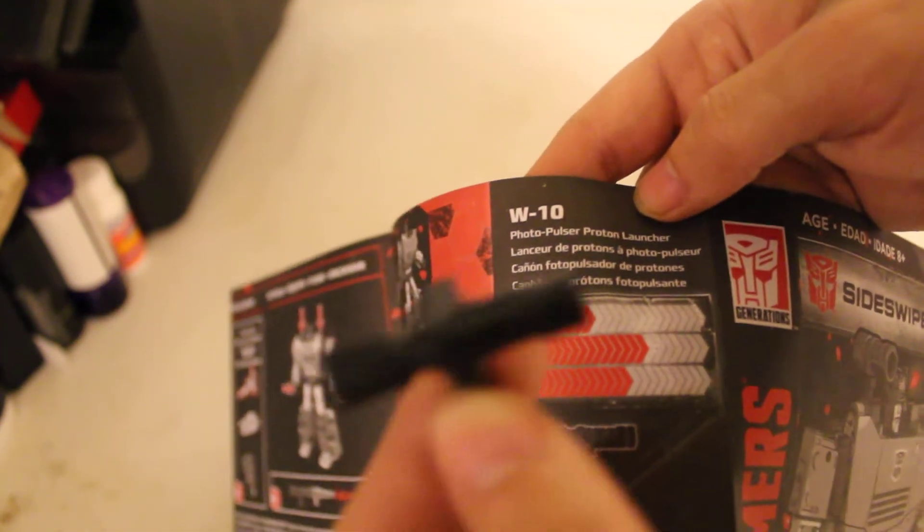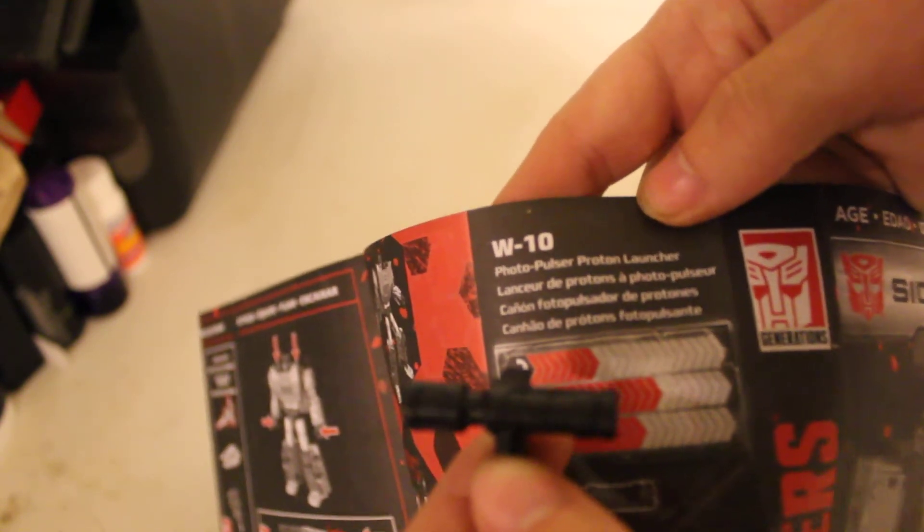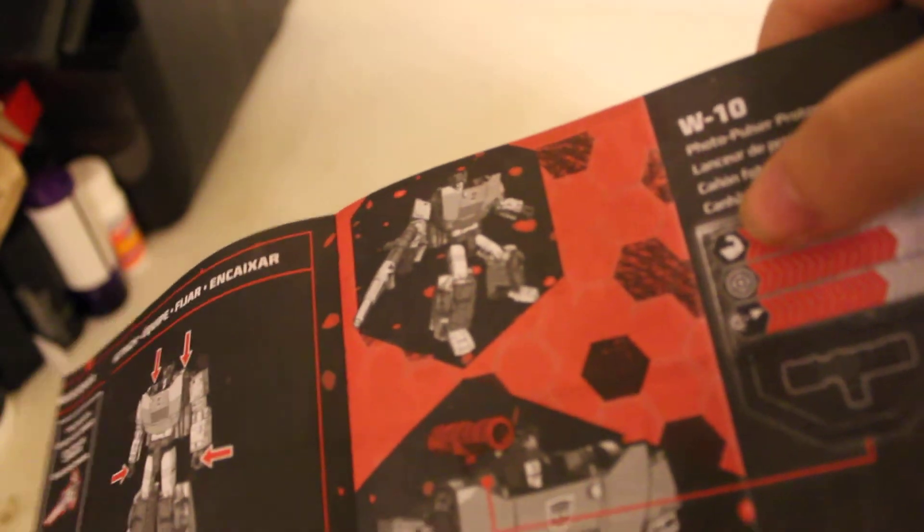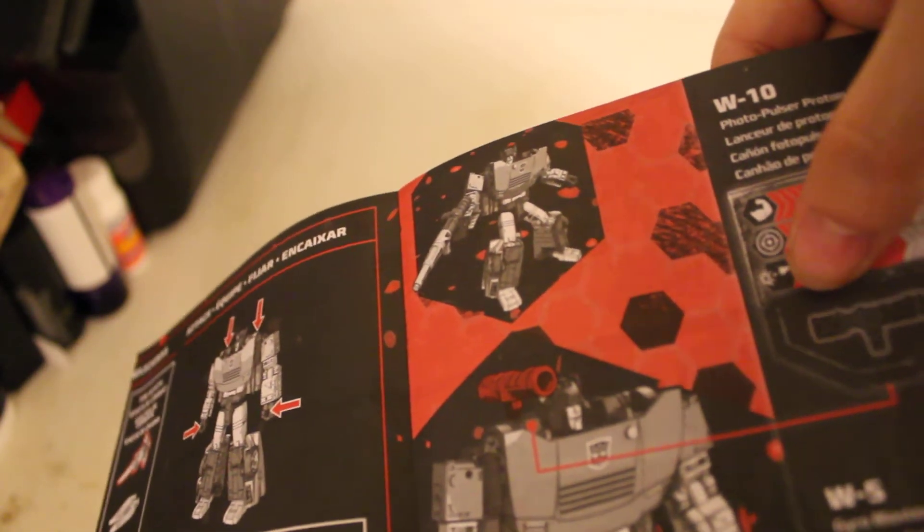W10 Photopulsor Proton Lance. Strength is 7 for strength. Totten is 13 for Totten. And then I guess distance — if I'm reading that correctly, because these cylinders, you can obviously tell the muscle is strength, Totten, and then that little cylinder down there I'm guessing is going to be distance. 11 for distance.